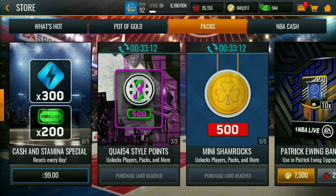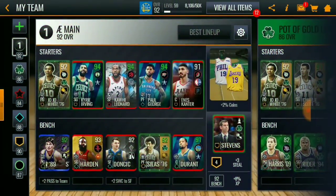If you grind the campaign first win, the Blitz first win, and buy the packs, that's 2,820 Quay 54 style points every single day. So if you need 6,000, you can get there pretty quickly.